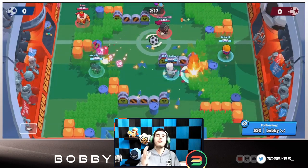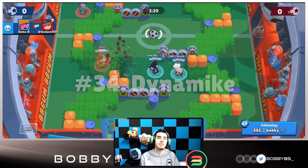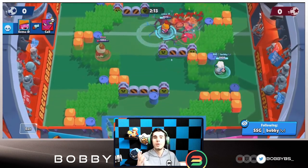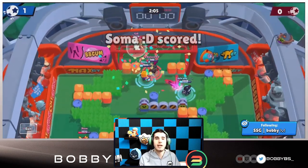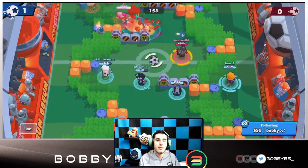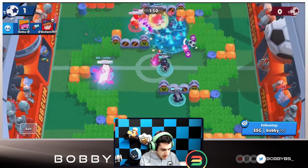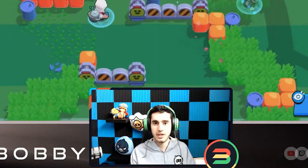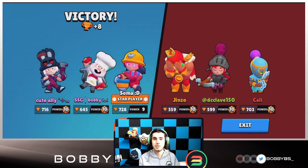Coming in at number 34 — the worst gadget — we have Dynamike. Dynamike spins furiously and throws multiple sticks of dynamite around himself, each dealing 702 damage. They showed this in Brawl Talk and everyone thought it looked overpowered, but it's actually trash. You have to stand still, you can't shoot any shots, you're a very easy target, and at best you hit one dynamite stick for 700 damage — less than a normal stick. It's extremely easy to dodge and basically useless.